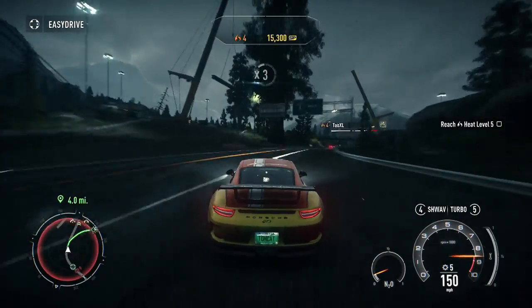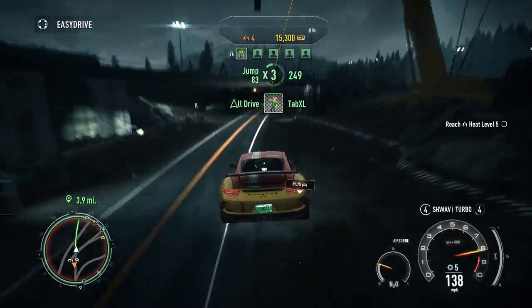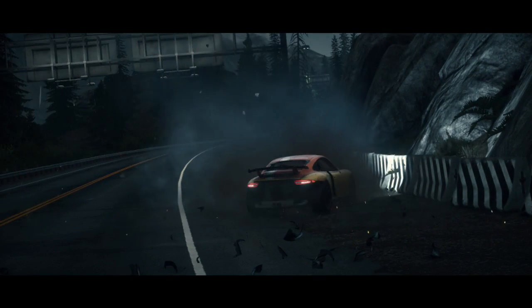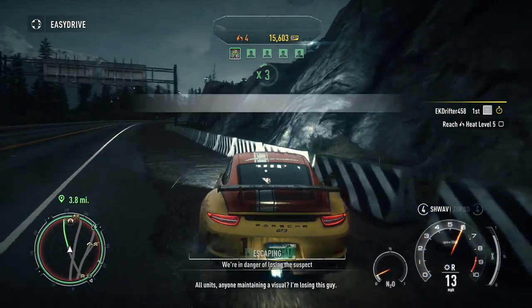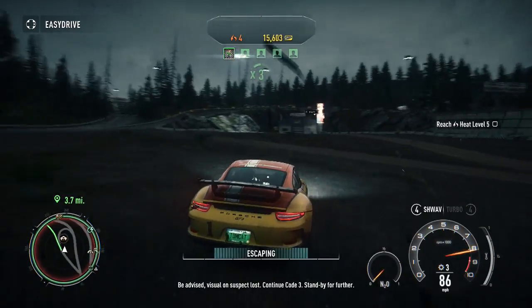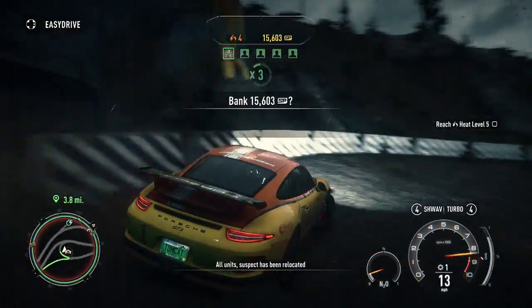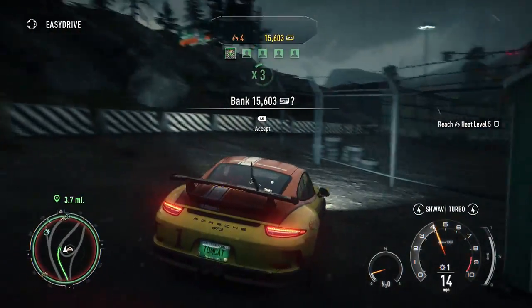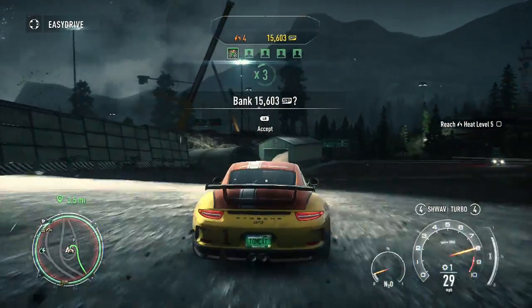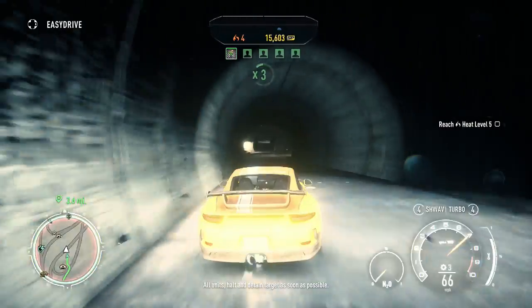Goodbye, roadblock — not having any of that. Come on. Who put that there? Screw you, Need for Speed developers — EA. Visual on suspect lost, continue code three. Nearly escaped. Let's see if we can hide behind here. Damn, helicopter found us. They found us. The only reason why they found us is because of that dang helicopter.